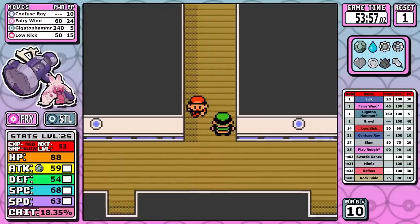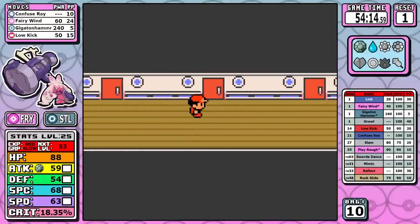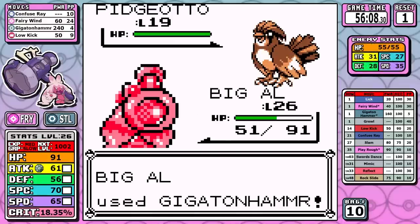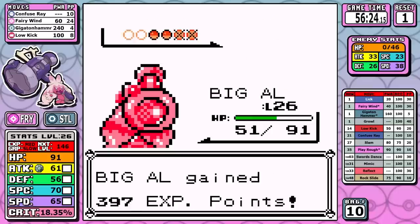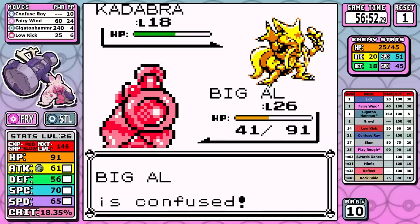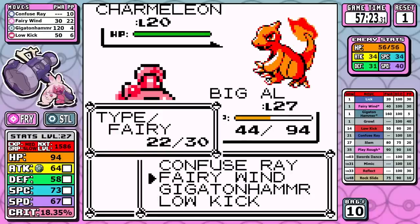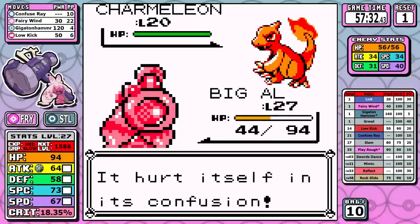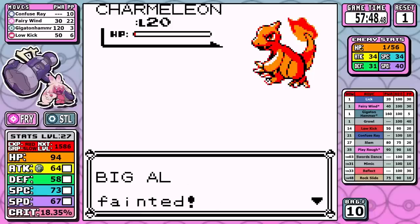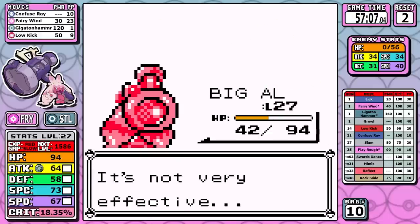It does make me shed a tear that Body Slam is not something Tinkaton gets in Gen 9. After getting the Rare Candy, Gigaton Hammer can still take out Pidgeotto in a single hit on Rival 3. I'm not used to using something like Hyper Beam — only about three Pokemon learn it naturally — and when you're doing a blind run and have almost no clue if something's going to survive, some mistakes are going to happen. Even though Fire resists Steel, it's still extremely powerful, so I go for it immediately — it doesn't one-shot, I have to recharge, I get blasted with Embers, and that's our second reset.